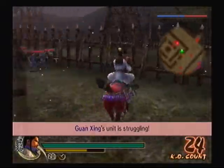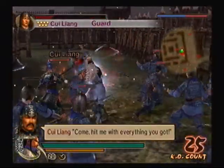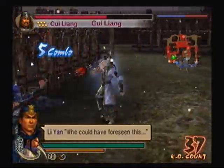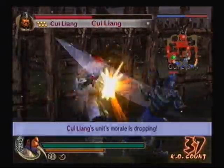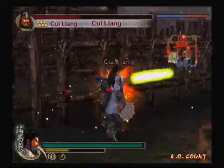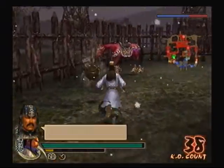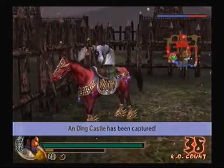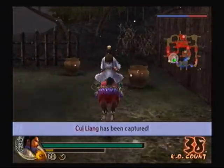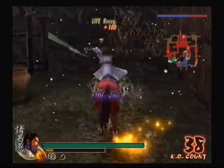Come to think of it, it's a two-star map, so I don't see myself getting a good rank item. The only way I'm gonna get a good rank item is if we went to, like, a five-star map. Now I've got two castles taken — Anding is now ours. The Musou One is actually around here in Anding Castle.